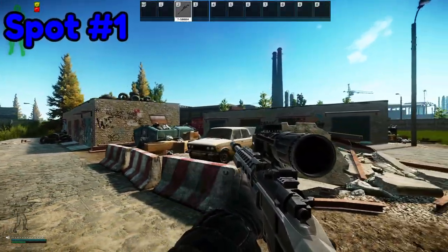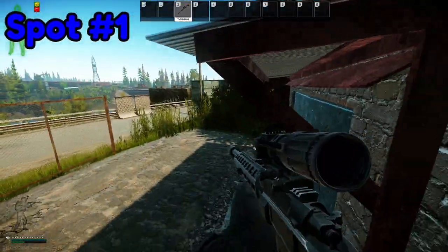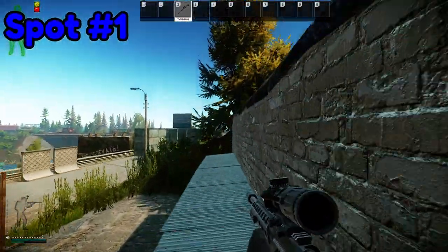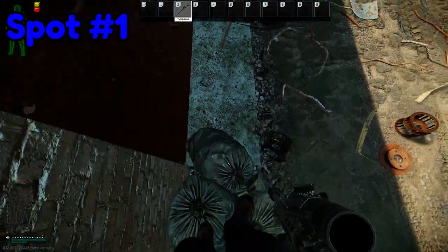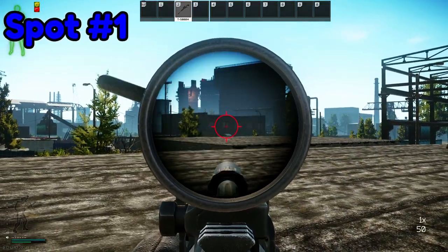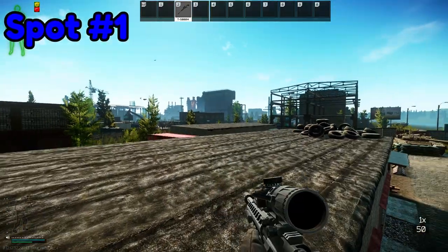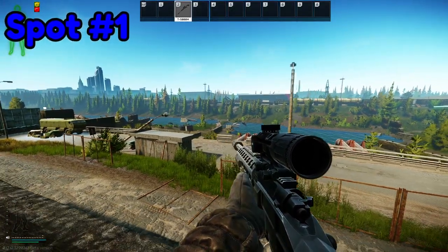A surprising amount of people don't know how to get on top of the RUAF storages. You just walk up the trash and then jump towards the balcony. For all of the jumps, if your strength level is too low, also attempt jumping at it backwards. You need a minimum of 35 to 40 strength. If you don't meet that requirement, a teammate can crouch underneath the balcony and boost you into the position regardless.